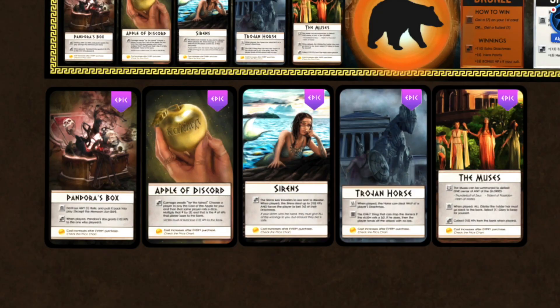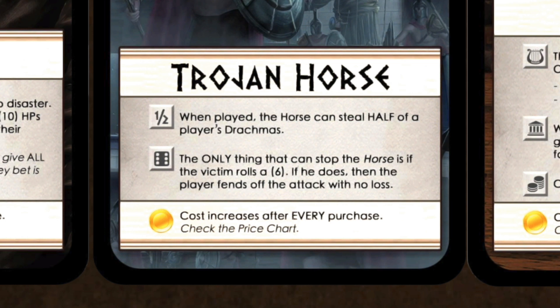Another card type is epics. These are essentially events that get played, but like glories can be purchased for a price that increases each time they are bought. Once bought, the truly epic effect is triggered and applied to a single target player as the text states. For example, when played, the Trojan Horse can steal half of a player's drachmas. While all trigger an effect, only some offer hero points. Epics are very useful when trying to stop the current leader in points.